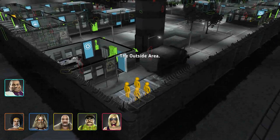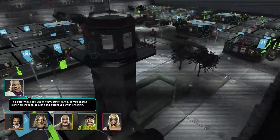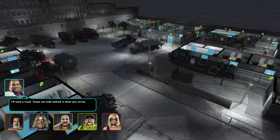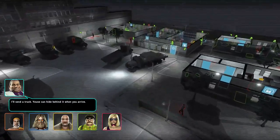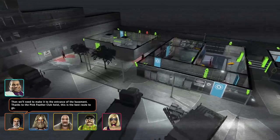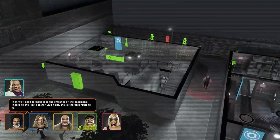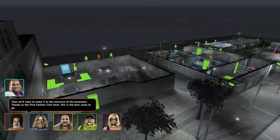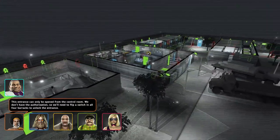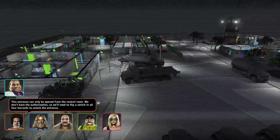Sounds interesting. So you should either go through or along the gatehouse when entering. I'll send a truck you can hide behind when you arrive. Then we'll need to make it to the entrance of the basement. Thanks to the Pink Feather Club, this is the best route to go. This entrance can only be opened from the control room — we don't have authorization, so we'll need to flip a switch in all four barracks to unlock the entrance.